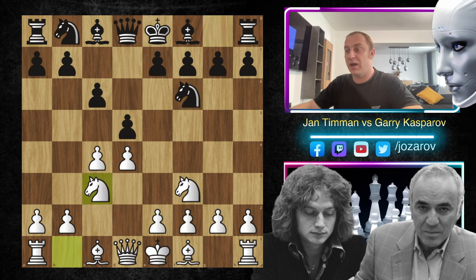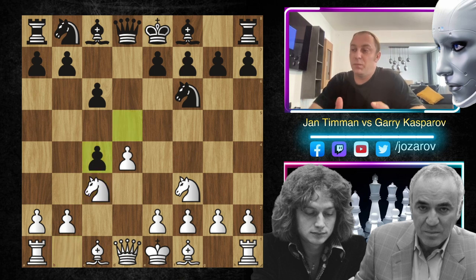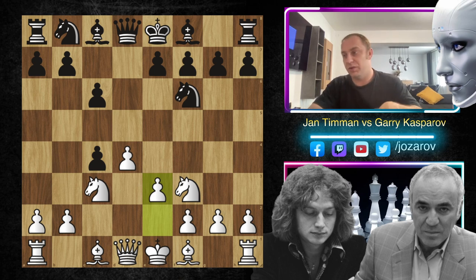After knight to f3, knight to f6, and after knight to c3, we have reached the three knights variation. We have talked about this three knights variation very often in the Slav defense. Kasparov plays what I think is the best move here. Now Jan Timman plays the move e3, and we have reached the Alapin position.